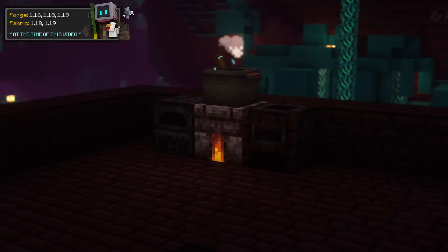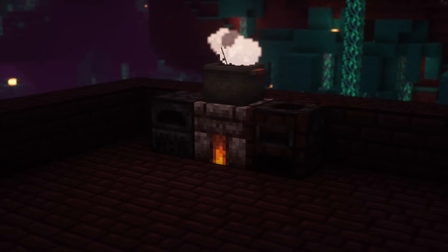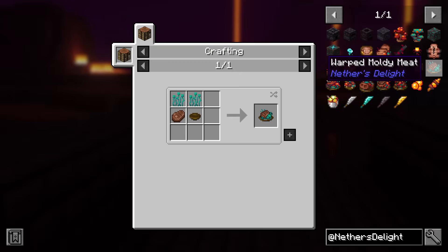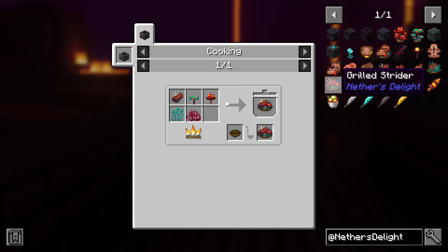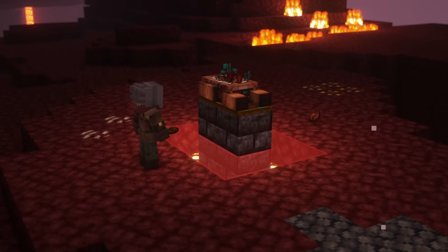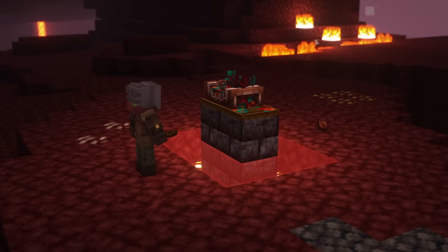Regarding add-ons for Farmer's Delight, you should install Nether's Delight, which starts by adding Nether-themed versions of the main blocks. New raw ingredients can be obtained like strider slices and hoglin sirloins. Then you can create meals such as warped moldy meat, grilled strider, and strider moss stew. Or instead you can make the stuffed hoglin, which is a feast, and players can take individual servings using a knife and some bowls. There are also a few other additions, like mounted hoglin heads.